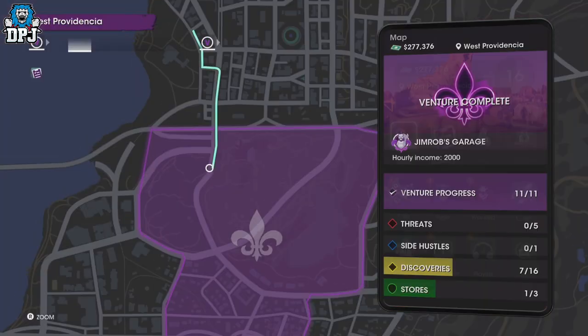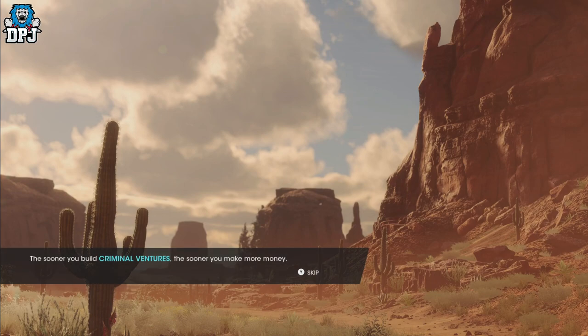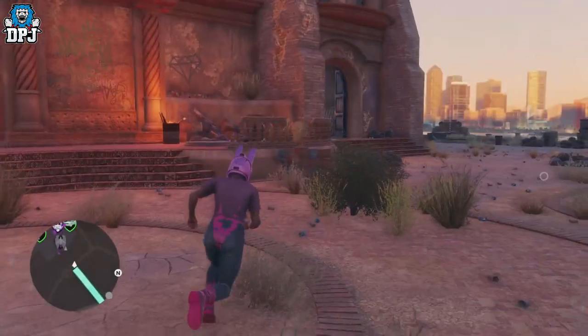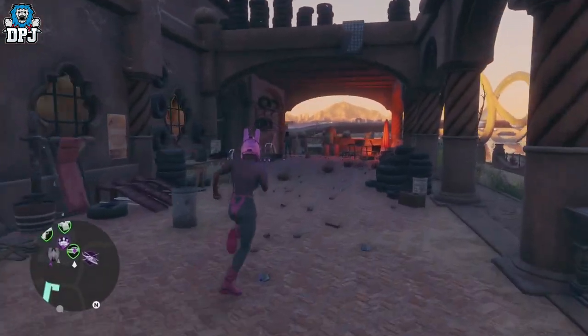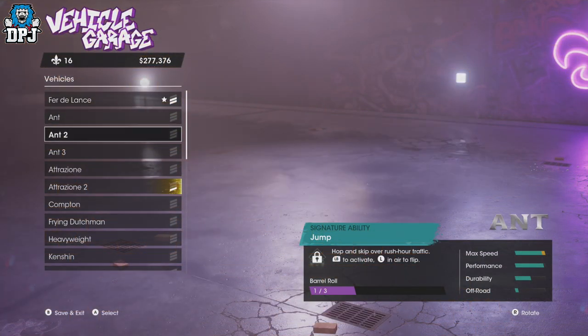You actually get rewarded this car from Jim Rob when you complete the whole thing - which you would have saw in my garage actually. You actually get rewarded this car as well, but you don't want to customize that one because it's a mission reward. This one's a story mission reward - you don't want to customize it because it's got Jim Rob's face all over the side of it.